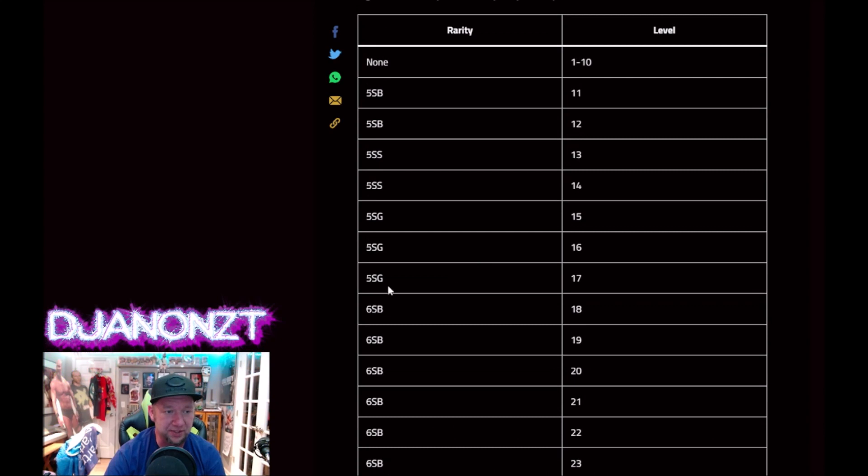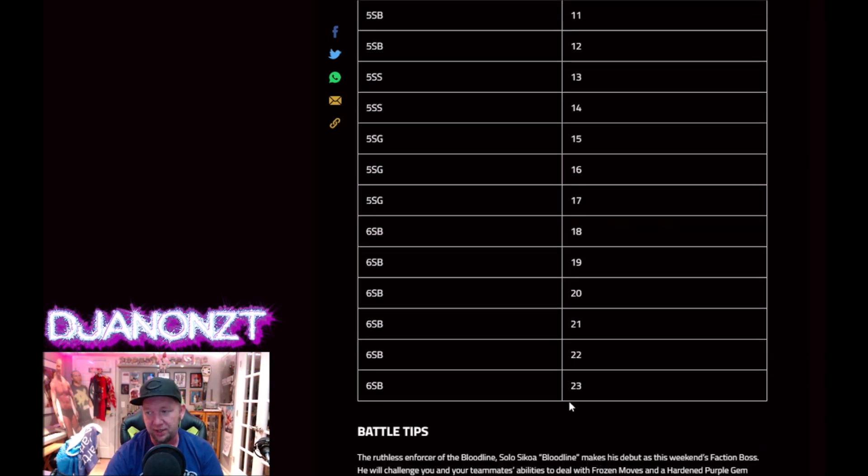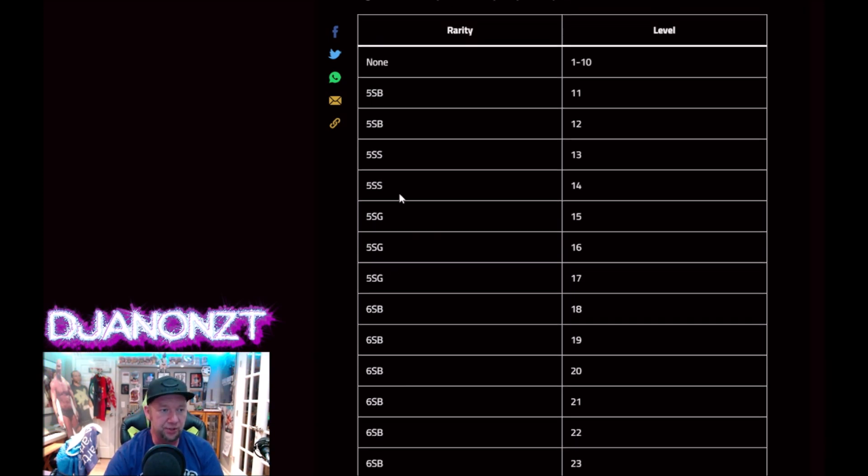Rarity requirements: if you are only at five-star gold, you're going to stay on the porch at level 17. You're going to need six bronze to go all the way through max at level 23. If you only got a five-star silver, you're only rocking level 14s. And if you only got a five-star bronze, you're only rocking level 12.